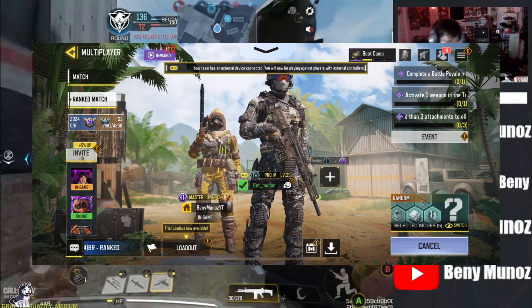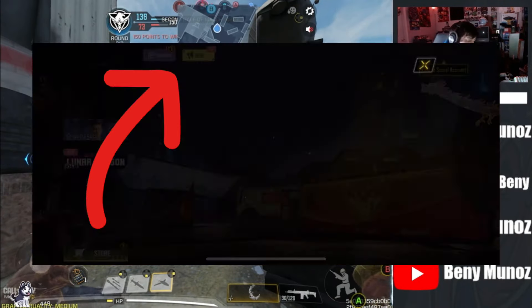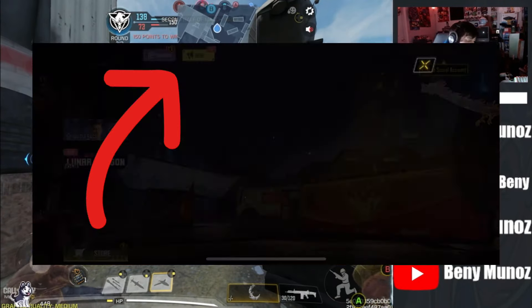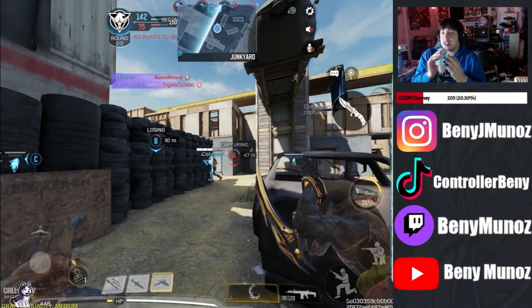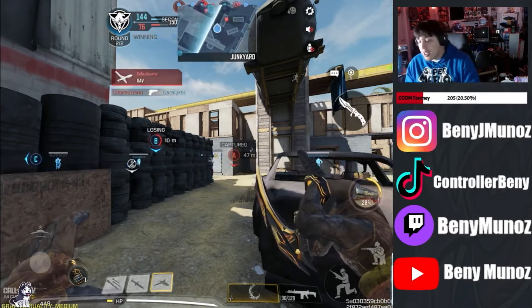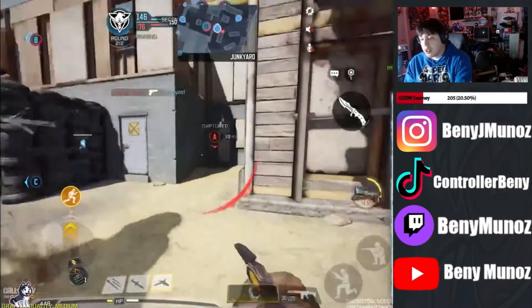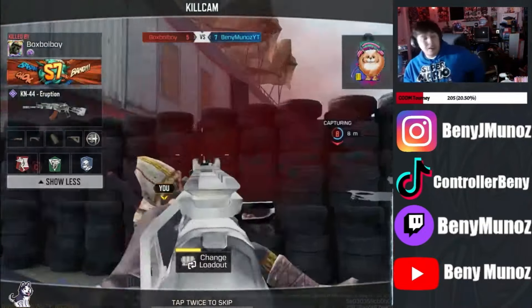I'm gonna leave the lobby and you're gonna see that the controller option is gonna go away because I left the lobby on my second account. Or let's say it's a friend — whoever it is, they have to stay in the lobby for you to play with the controller, or you're not gonna be able to. That's the glitch you can do to basically play with a controller against mobile players.